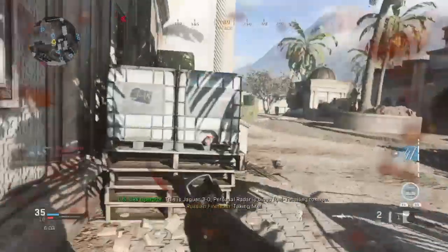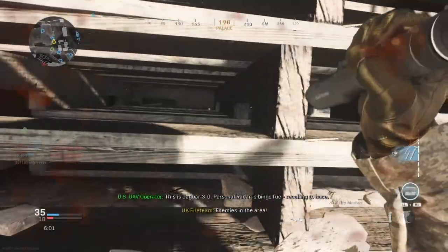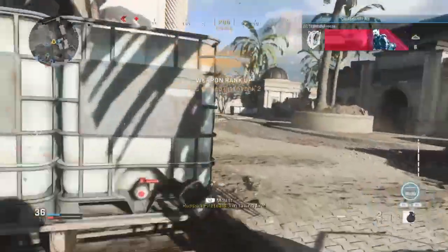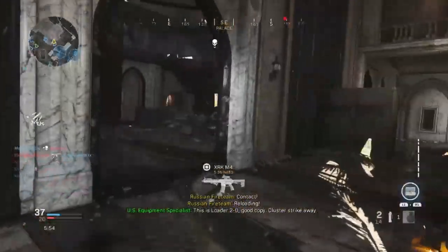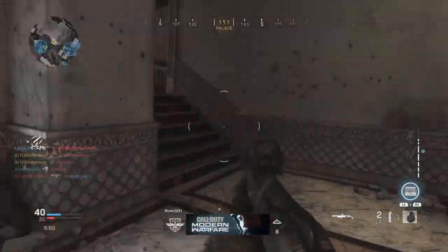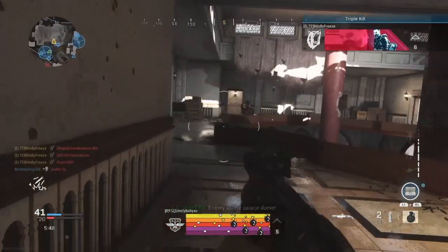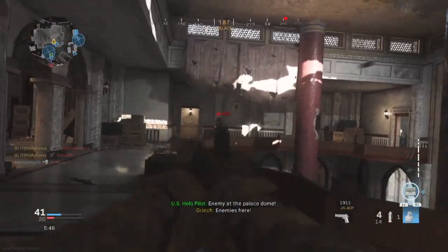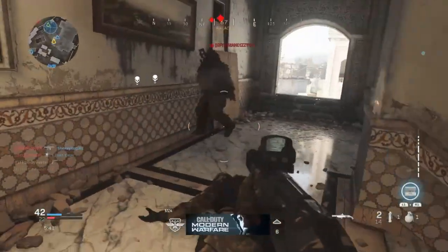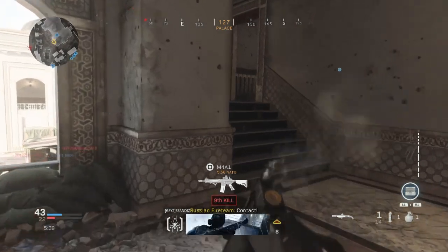It is an epic weapon variant, so of course it does pretty good. It has five extra attachments on it involving the holographic sight, a muzzle, a camo, and a duct tape stock handle. This gun is an absolute freak of nature — it is really good, and it's almost guaranteed a one-shot in any close combat situation, as you can see here.